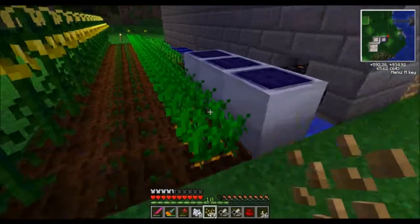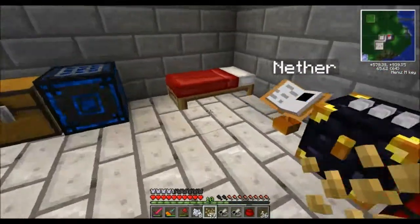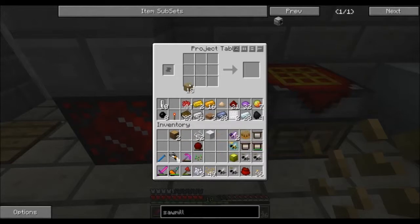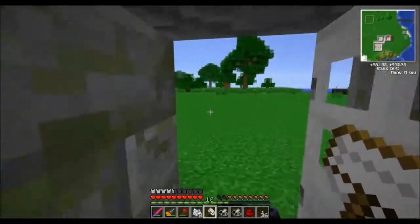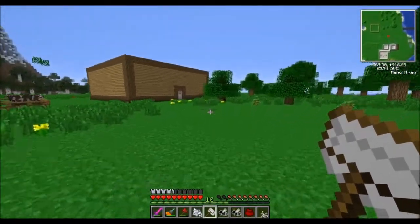These guys weren't finished growing — that should be enough string. Let's sleep through the night. So we're going to need — I actually only needed one piece of wool; sometimes I forget what I'm making as I'm making it. We're going to put sticks in a little Y pattern with one wool and that's going to give us our scoop.